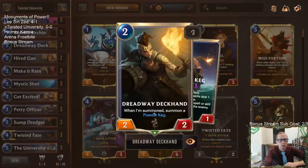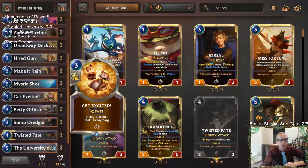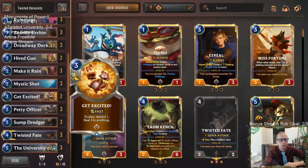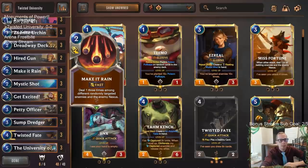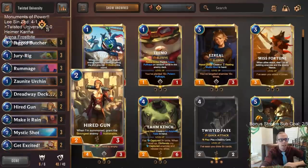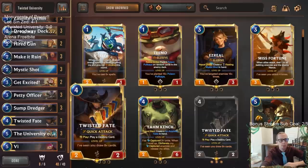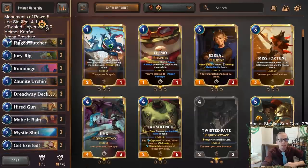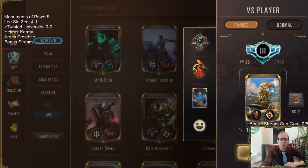We have the combination of Powder Kegs with Make It Rain, Mystic Shot, and Get Excited. PNZ has some very good burn spells that work even better with Powder Kegs. We also have Higher Gun to help take down some bigger stuff. So I just want to try out more University of Piltover shells, and we're going to try that with Bilgewater. Let's go play five games in ranked.